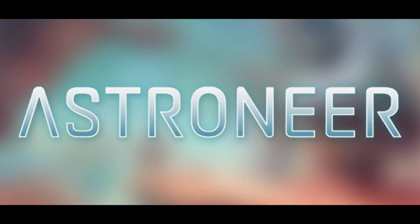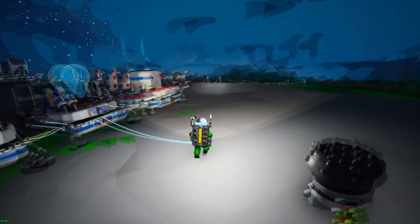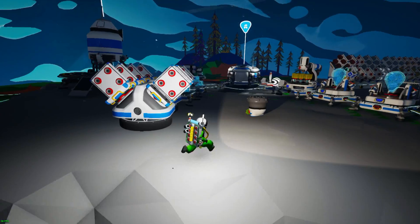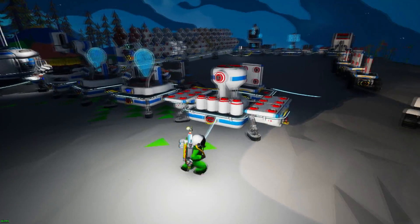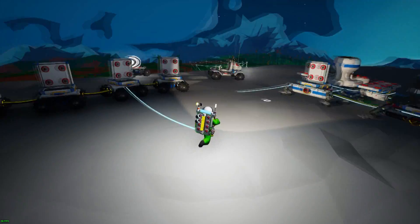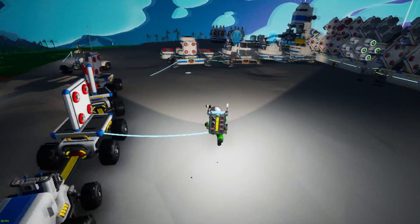Welcome back everyone to some more Astroneer. In the last episode, we were doing some stuff and we built some things. But off camera, I have done a lot of things. Look at this — this is so different. I have flattened out the ground as well, so it could be more clean and way prettier than it was before.